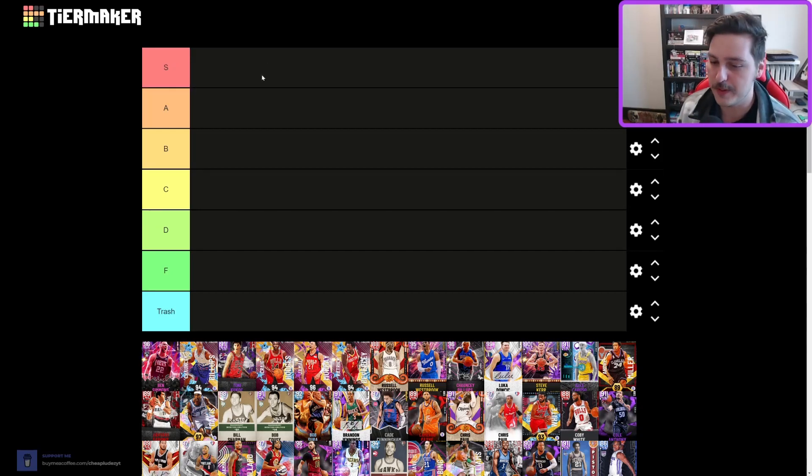S tier: unquestionably the best cards in the game. A tier: fairly good cards, just not quite S tier material. B tier: most of the community will use guys here, though some will debate whether certain cards belong in A or B — I'll try to explain both. I try to rank between gens and across multiple play styles, though my play style is trash. C tier: very acceptable cards but not quite B tier, or maybe a few things wrong with them. D tier: super specialist guys who do one or two things well — a lot of outdated cards that used to be elite. F tier: not quite trash but close. Trash tier: they're trash.